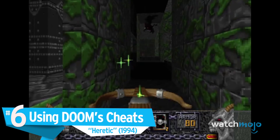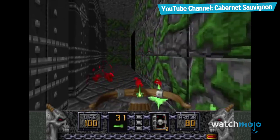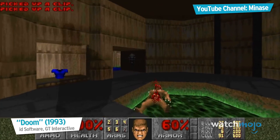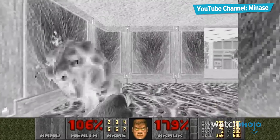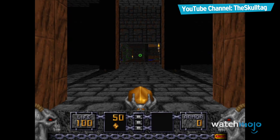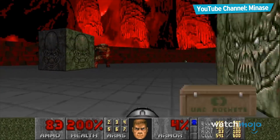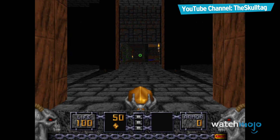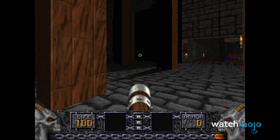Number 6: Using Doom's Cheats. Heretic. As we said about the Konami Code, be careful of where you use classic cheat codes. The same applies to using old cheats from Doom. Unfortunately, those who played Raven Software's Heretic found out the hard way. In Doom, inputting the code IDDQD would grant the player God Mode, making them invulnerable to all damage. In Heretic, this code will instantly kill the player. A similar situation plays out for the IDKFA cheat, which grants all weapons in Doom — although in Heretic, it takes away the player's weapons, leaving them only with a stick. Hope you're up for a challenge, because this won't get you far, you cheater.